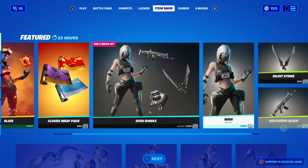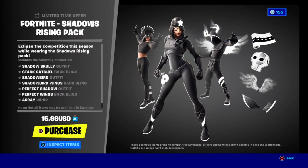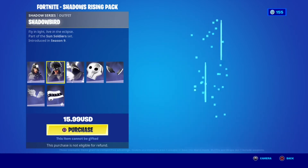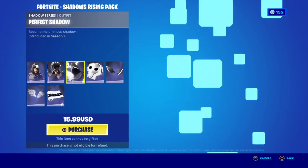And then you have the Hush bundle. The Shadow Rising Pack is black. Alright, let's go over this — this is one of my favorite packs. Something about this looks nice. So we have Shadow Scully, Shadow Board — very, very cool skin.